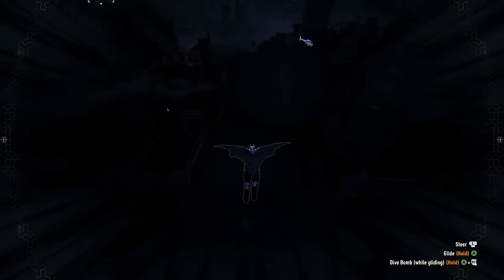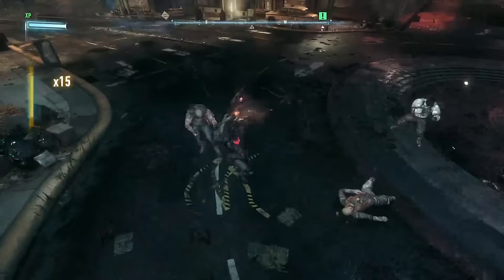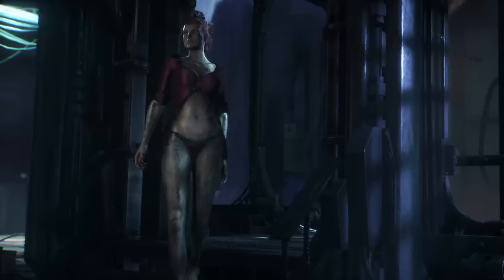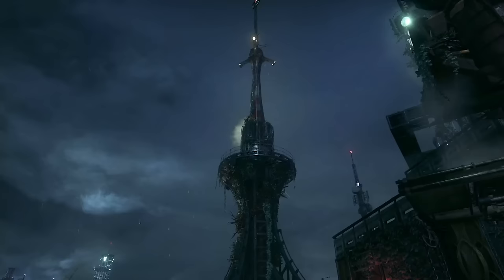Detective mode was not going to be very helpful this run. From a distance, thugs would stay as the standard blue and orange blobs, but as soon as I got close, they suddenly stopped being highlighted. This actually made it harder to spot them with detective mode than without it. Luckily, this bad news was met with some good news, since the first few combat encounters were a breeze.